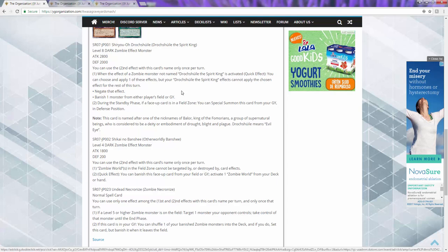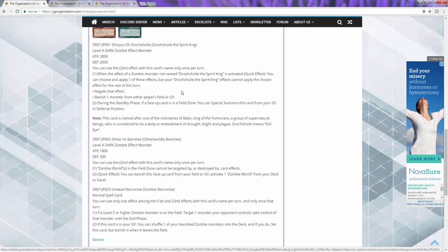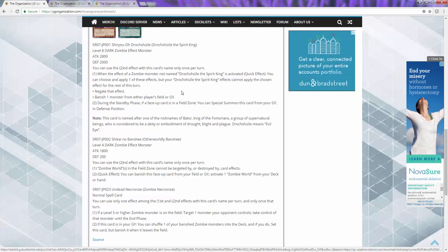During the standby phase, if a face-up card is in a field zone, you can special summon it from the graveyard in defense. As you can already tell, this card is very easy to summon and it has two good effects. Basically we get to negate a card - so if we're playing against Ash Blossom we can negate Ash Blossom because it is a zombie. We can also banish a card from the field or graveyard, and it doesn't target. That is beautiful. My rating for this is a hot 10.